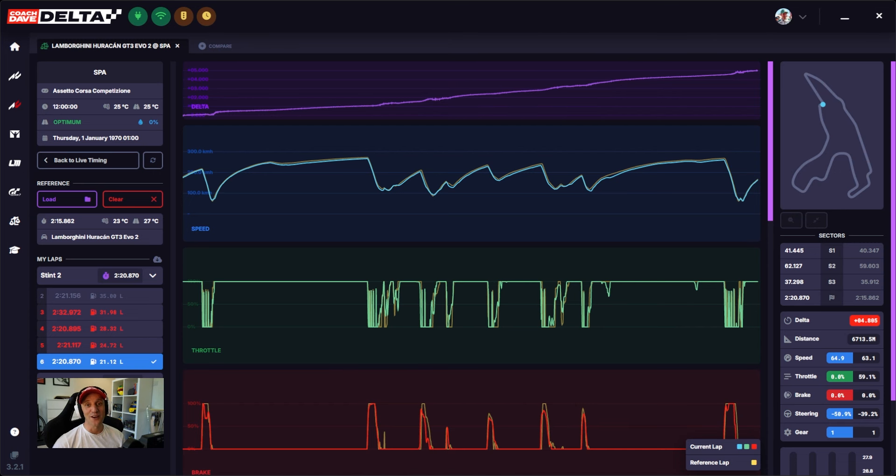Today's analysis is going to be from Haribo Hero, who supplied a lap via Discord, and it's good enough for me to use as an analysis around Spa in the Lamborghini. So the first thing we're going to do is watch his lap, and then we're going to go into the data and focus on one or two corners to see where Haribo Hero can improve.